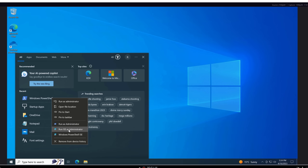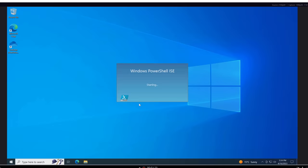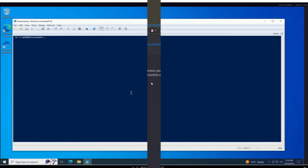We're going to run ISE as administrator — simply right-click and click on it, it'll pop up and ask for permission, just hit yes, and now it's going to load up.